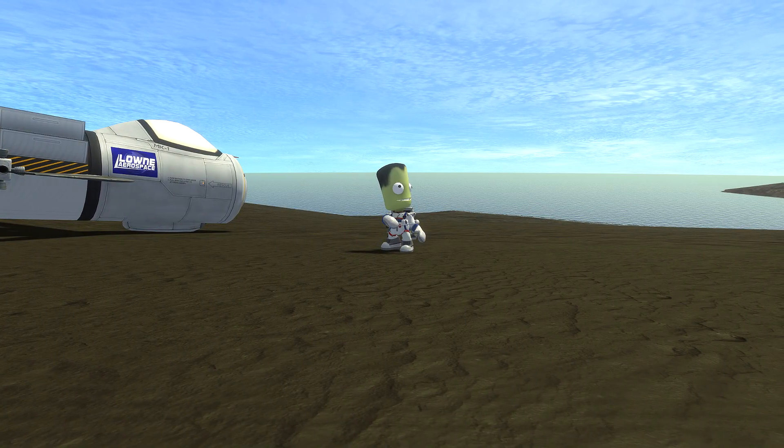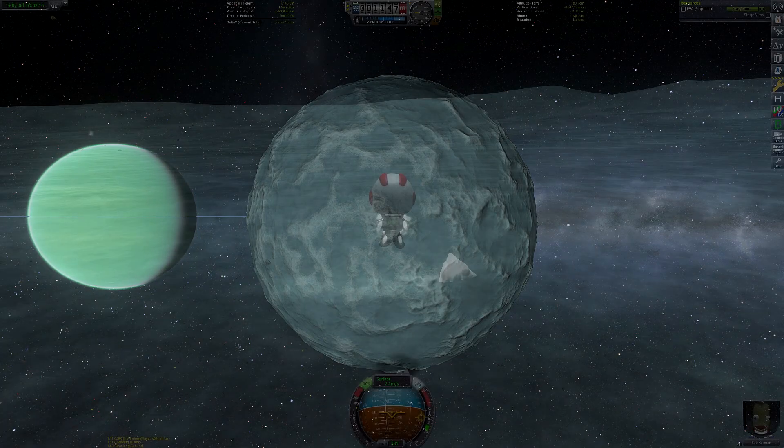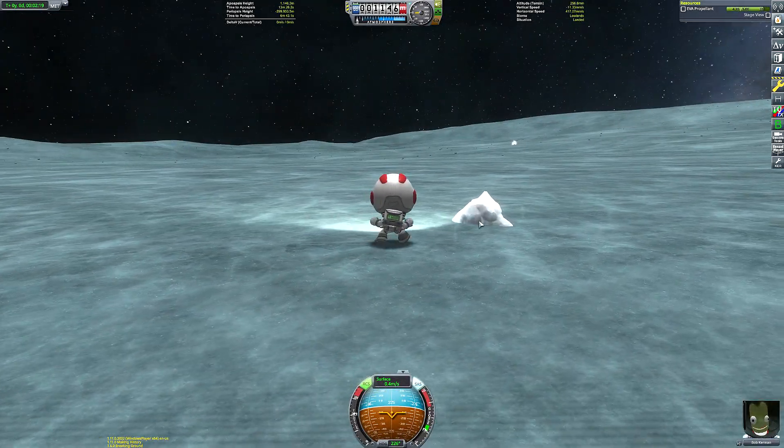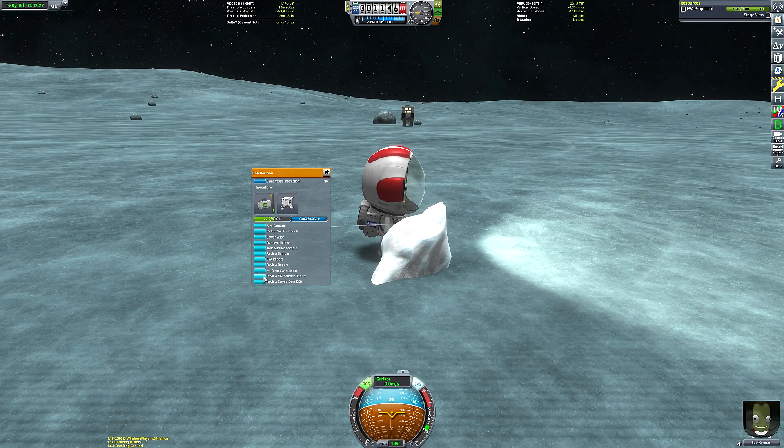To finish things off, the Joolian moons — Tylo, Pol, Bop, and Val — are the latest celestial bodies to receive high-quality texture revamps, meaning that there's just Eeloo to go in Squad's mission to make all the stock planet textures look epic.